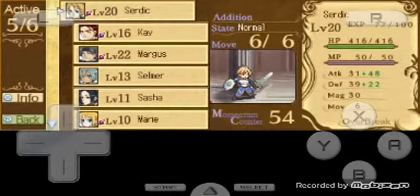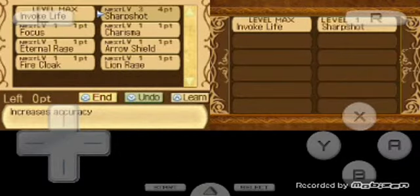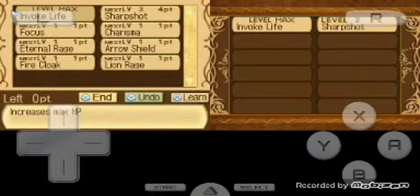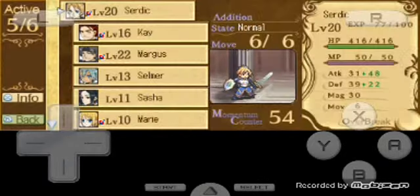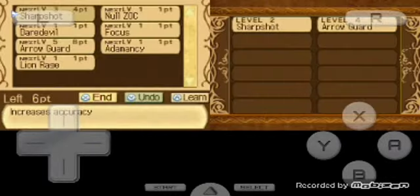Ansem leveled up — let's give him Sharp Shot. There's really not much to learn in his skills: Focus increases accuracy for allies who pass through, you don't need that. Eternal Rage — you need that, because every time you level up you heal, so that's good. Charisma you don't really need, it's just for quests.